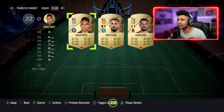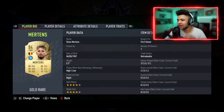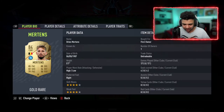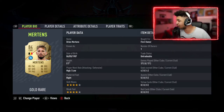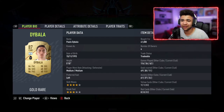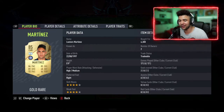Right CAM is going to be none other than Dries Mertens — and I'll put Lozano in as well. Dries Mertens: I've used him for 17 games, got four goals and five assists — nine in 17. With Lozano over 17 games, scored two goals and got six assists. What I do with my cams is get them to thread the ball through to my striker, so you'll find they have more assists than goals. My cams just assist rather than score.